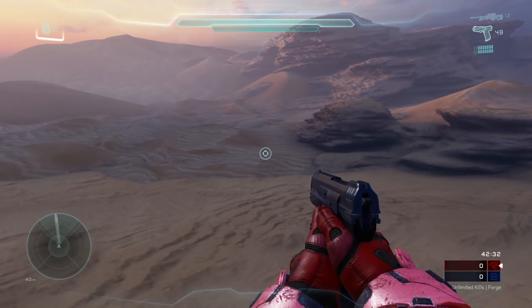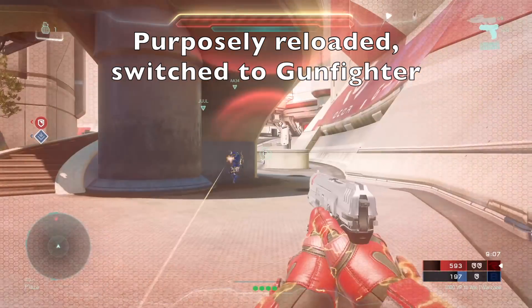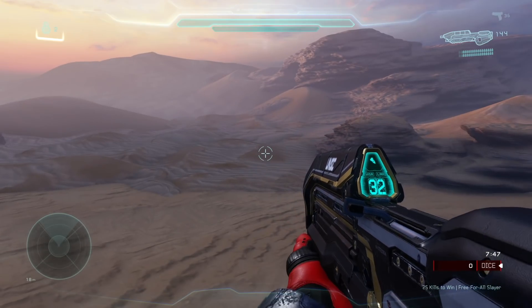In other words, you can fire a Gunfighter Magnum way faster when you switch to it compared to heavier weapons. In combat scenarios this can be quite beneficial if you are trying to finish off a low health enemy. That's the Gunfighter Magnum's handling stat in a nutshell — it's slightly more complicated, but we'll leave it at that for simplicity.